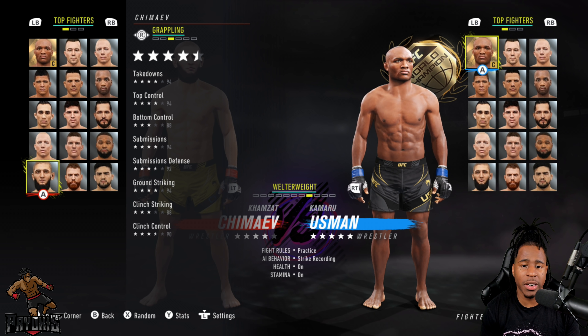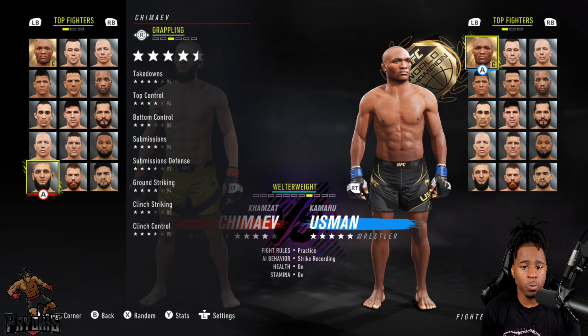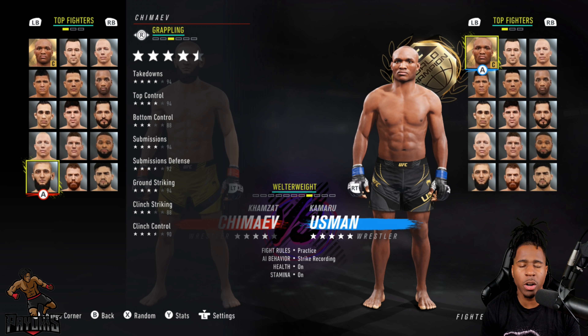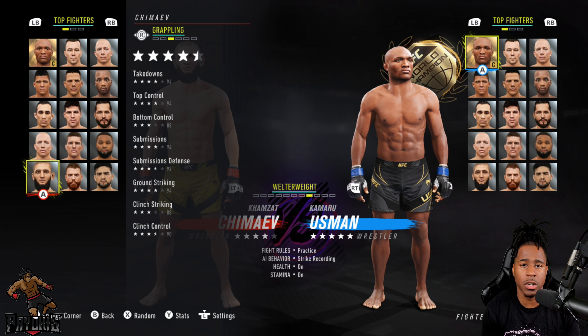Going over to the grappling — this is where he excels. Takedowns is 94, top control is 94, submissions is 94, and ground strike is 94 as well. You really want to wrestle with Hamzat Chimaev. It's obvious as it sounds — there are some guys out there that will use Hamzat and try to strike.